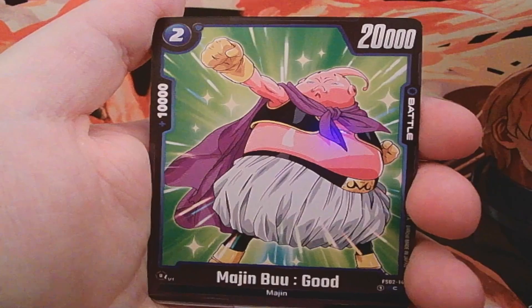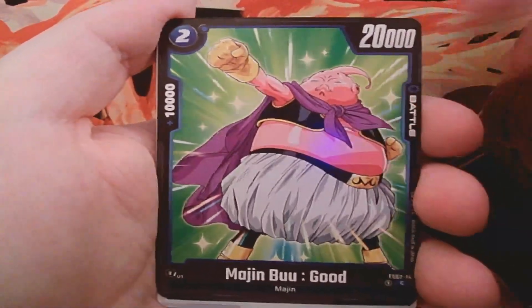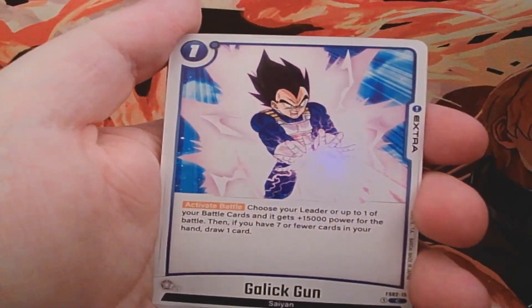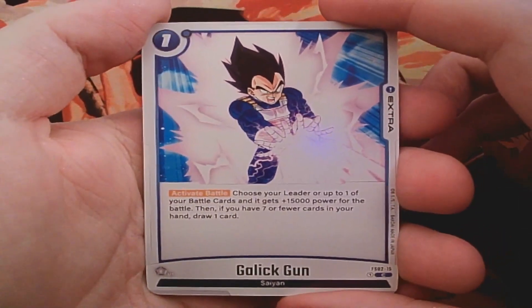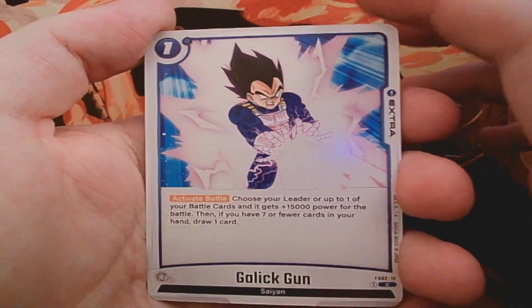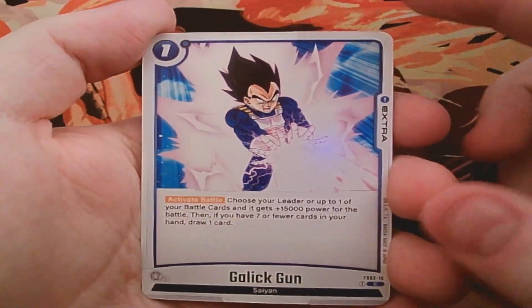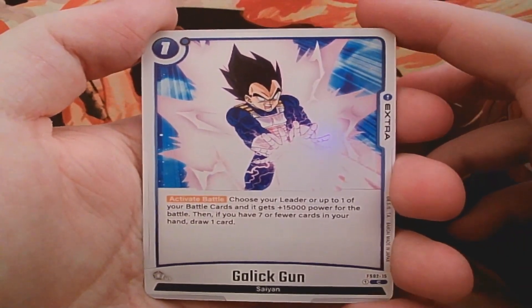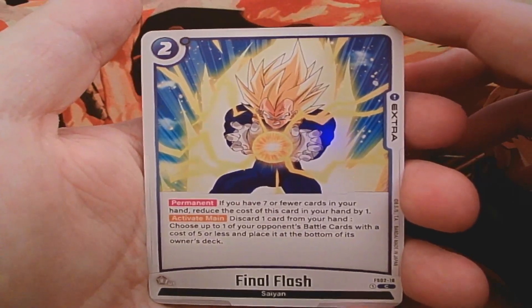Then we have Majin Buu — just a nice 20k skillless card. These cards ended up being better than I expected because you can play your battle cards and swing in the same turn, and a 20k two-drop will still hit awakened leaders. Then we have the one-drop extra: Galick Gun. It's an activate battle effect — when someone attacks you or you attack, choose your leader or one of your battle cards to get 15k power. If you have seven or fewer cards in hand, draw a card. And since Piccolo can recycle extras, you can get Galick Gun back — which is incredible.